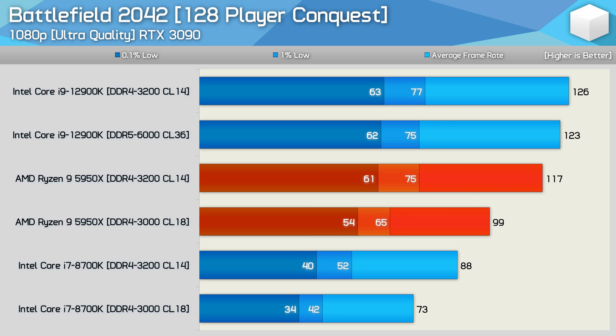Using the same memory configurations, the Core i7-8700K saw up to a 21% improvement. This makes sense — the more CPU-limited you are, the more higher-quality memory can help. So if you have an 8700K and are only driving around 70 FPS with a relatively high-end GPU, tuning your memory could lead to noticeable improvements, though this comes with stability risk and is best left to experienced overclockers.